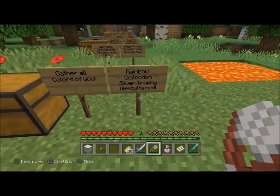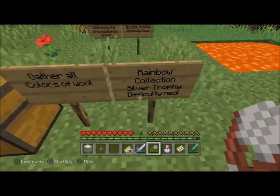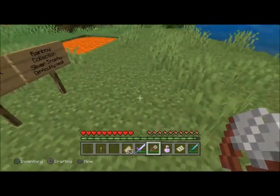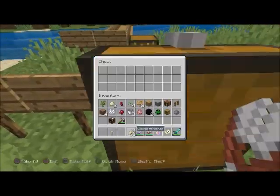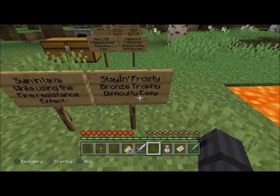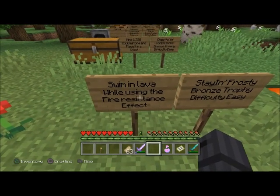'Rainbow Collection' — silver trophy, difficulty medium. Gather all color wools. These are all your color wools — you'll need clean white, and these are all the dyes you can use to get the wools.